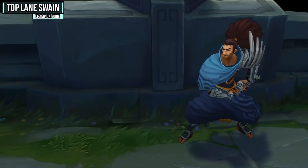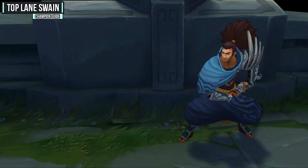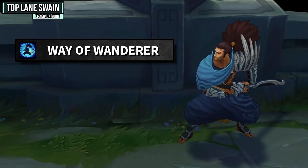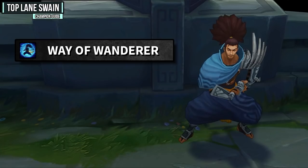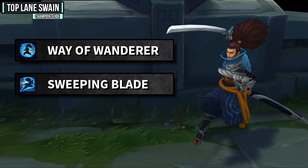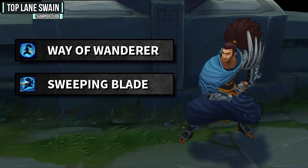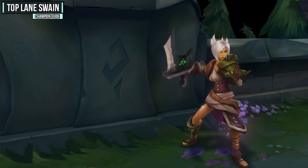Now let's cover some hard matchups. First up is Yasuo. His passive shield from Way of the Wanderer makes him really effective in trades and you're usually not going to be able to get through it. Yasuo then has a ton of mobility and damage from Sweeping Blade — he'll easily get on top of you and all-in you. Against Yasuo, you need to rush Rod of Ages and Zhonya's, and save your W ability to save your life.